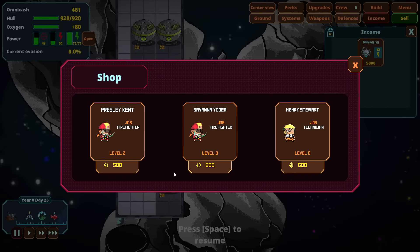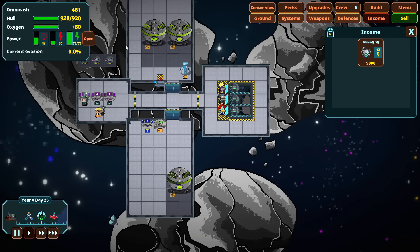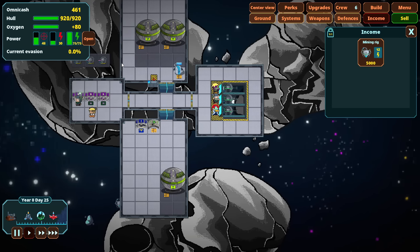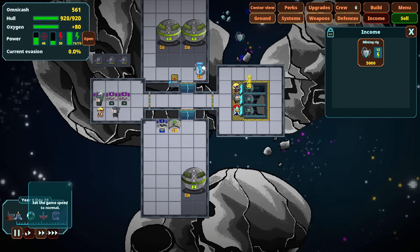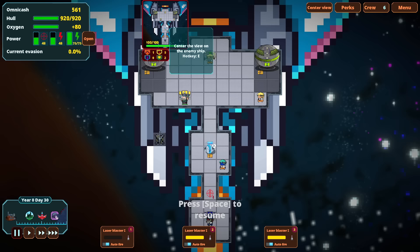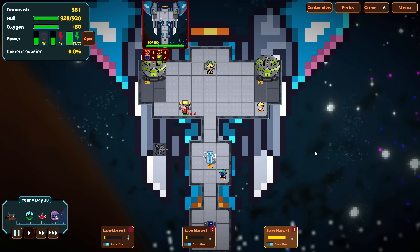A merchant from a trading company has arrived, mostly focused on crew. I don't have any money so it's not really going to work out. I'm not a big fan of space brigandry either, so I'm not going to try to rob them — that seems like something the bad guy would do. I'm one of those people that can never do the bad guy option in a video game because I feel bad. Let's just go ahead and fight the next enemy.